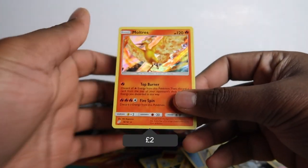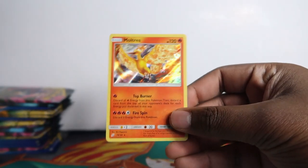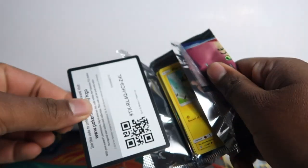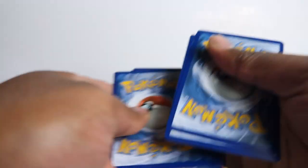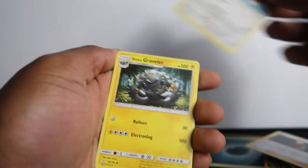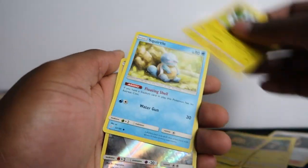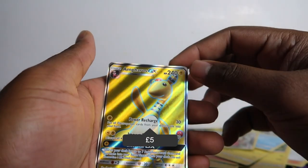I don't know if you count that Blastoise as a hit, but boom — we got our first holo. Let me move these all aside. Holo Moltres, really nice. I can see something shiny there but I don't want to see what it is yet — could be a rainbow rare or something. Something here, definitely.